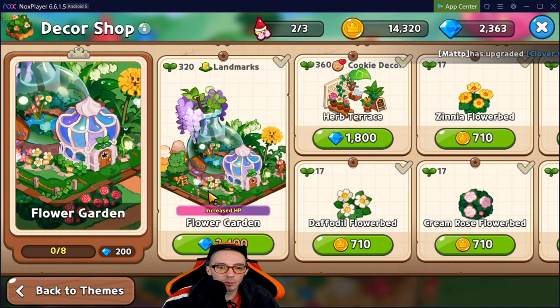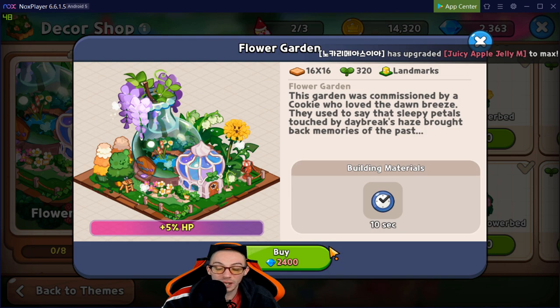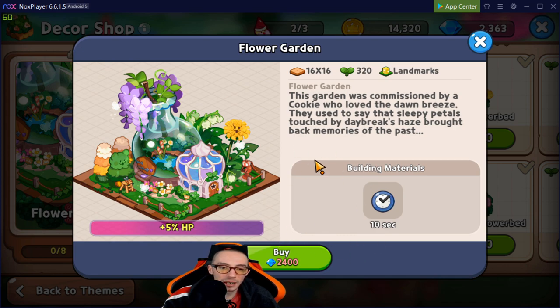In the Flower Garden we have a landmark that increases HP. It costs 2,400 blue crystals and that's it — no rarities, nothing else. It's not a bad purchase and I'd put it in the top five since it gives your characters more survivability, but it's definitely not better than the attack increase.